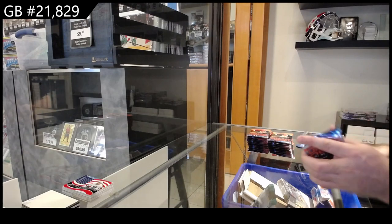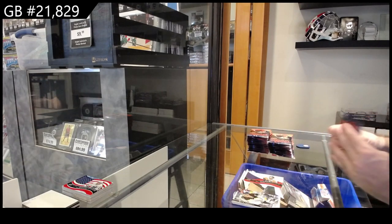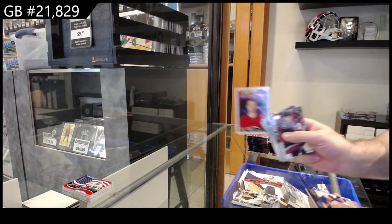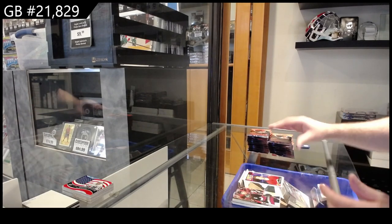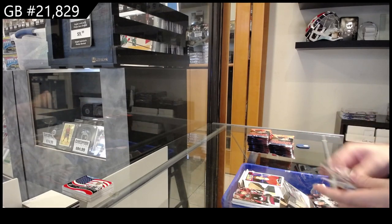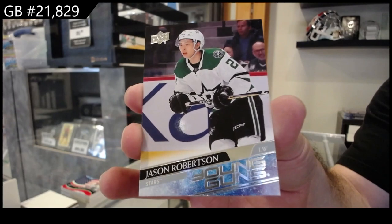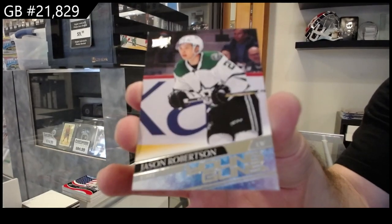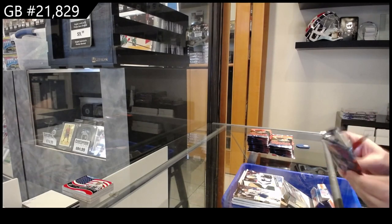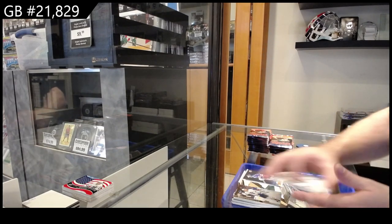My God, how did he not hurt himself on that play? Worldwide of Voracek for Philly. Portraits for Calgary of Kachuk — like, that could have been a serious injury. Another Young Guns, Jason Robertson. Well, why not get two? J-Rob. And again, highly recommend getting it graded. We've got a Canvas of Shesterkin for the Rangers.